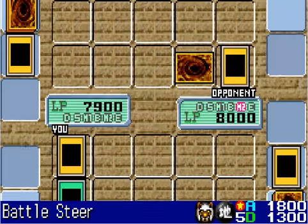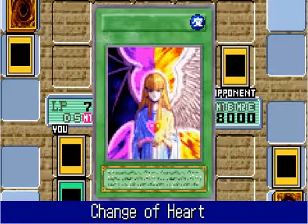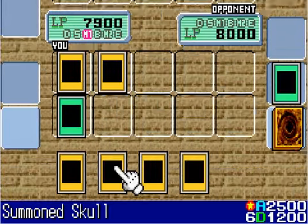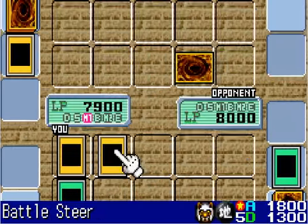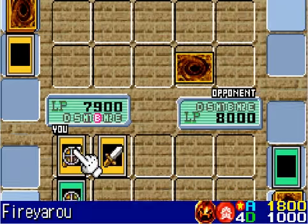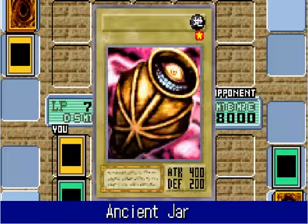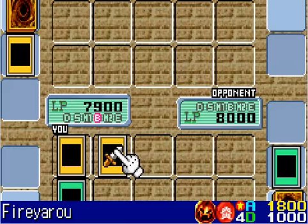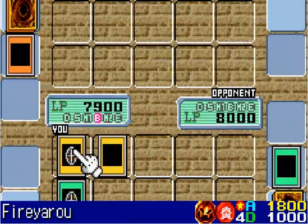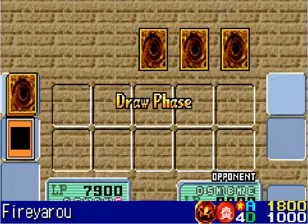Looks like he skips his battle phase because he doesn't want to lose his Battlesphere. I've got Change of Heart, so I'll use that on his Battlesphere to sacrifice it for my Summoned Skull. I bring out Summoned Skull, which is awesome. Fiyaru attacks his face down monster — just an Ancient Jar. Summoned Skull gets a 2500 chunk out of his life points, but he negates the damage with Kiribo by discarding it to the graveyard, stalling for one turn.